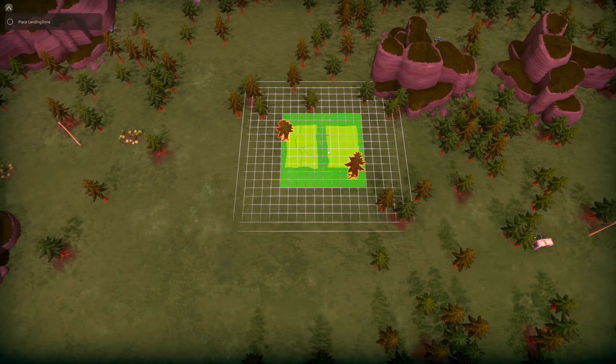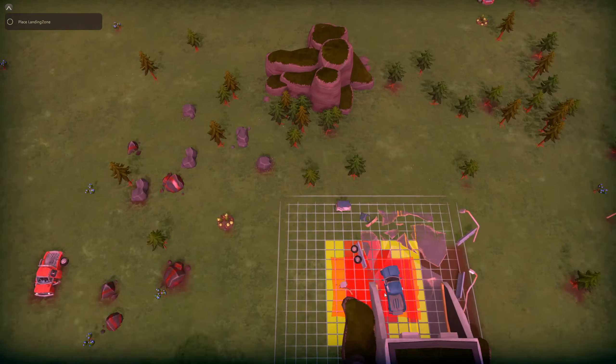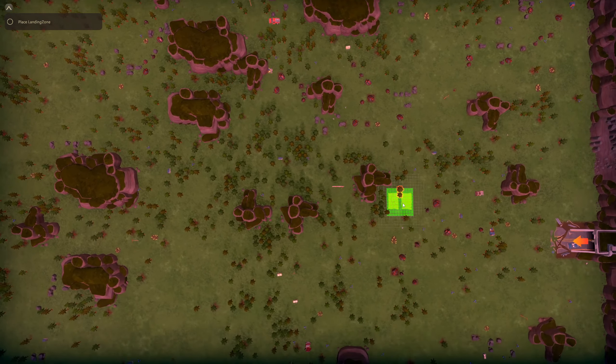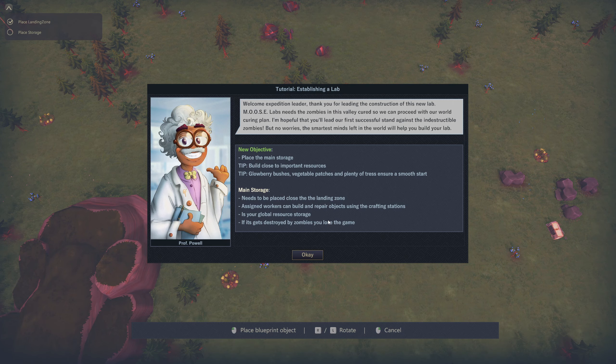It's already loaded and the tutorial isn't the greatest. In the upper left we're planning the landing zone — here's our map. I'm not sure if that's like a main road in or out, there's one over here. I'll build over here. The game says: 'Welcome expedition leader, thank you for leading the construction of this new lab. Moose Labs needs the zombies in this valley cured so we can proceed with our world caring plan.'